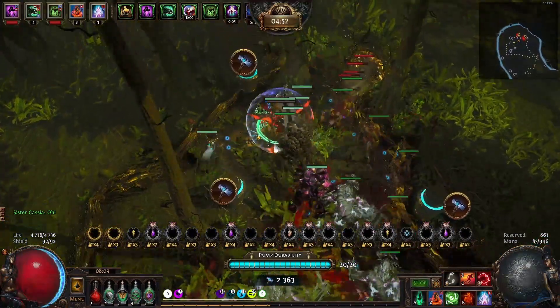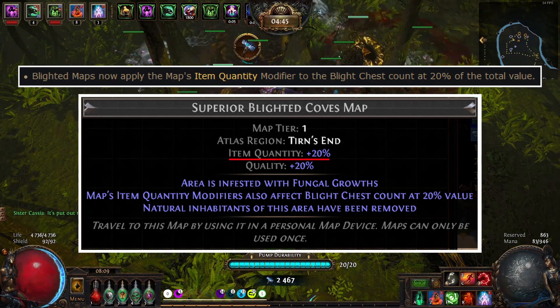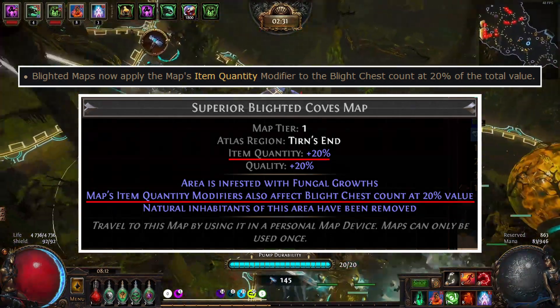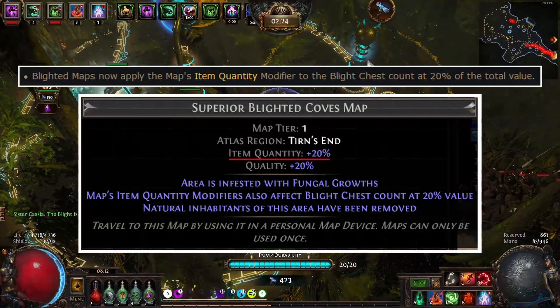Elle se repose sur le farming de Blighted Maps. Avec les changements qui ont été apportés par le patch 3.14, la valeur des récompenses des Blighted Maps sont maintenant influencées par le pourcentage de quantité d'items se trouvant sur la map. Il y a donc une augmentation de 20% sur la valeur des coffres par rapport à la quantité d'items.